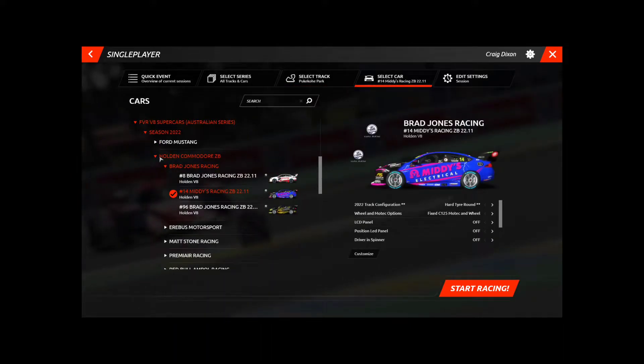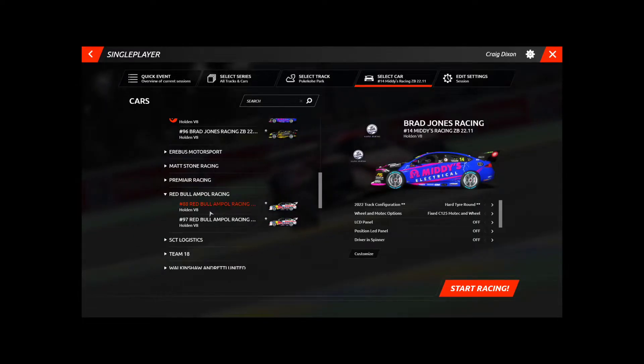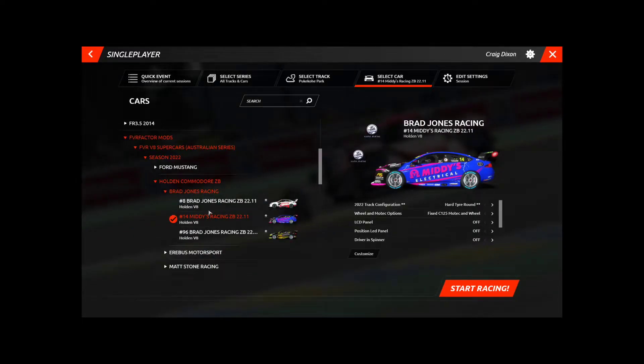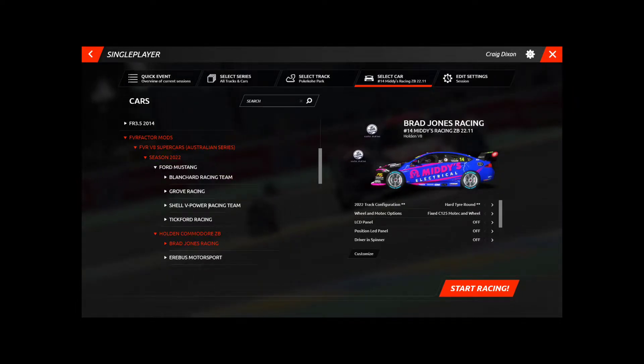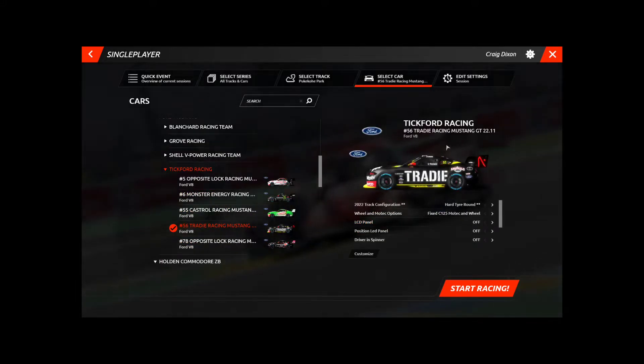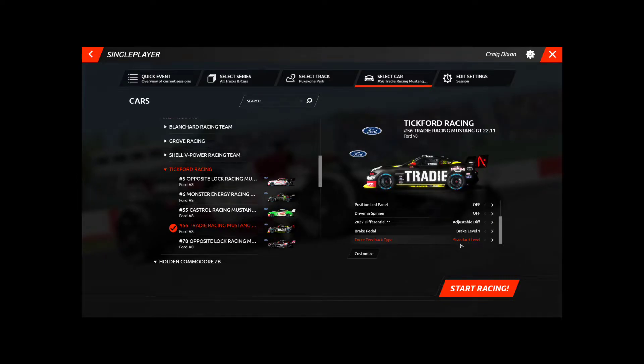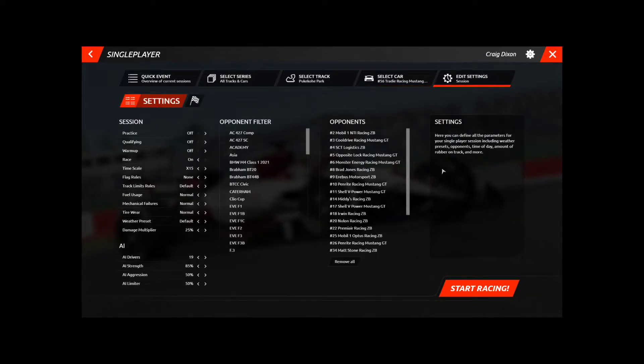Hit Select Car. I'm going to select a Mustang because I'm a Ford man — going to go the Tradie car, Pastiggy. You can change the tires, the diff, the brake pedal level, and the force feedback strength. I leave it on Standard — that's fine, that's all you need.